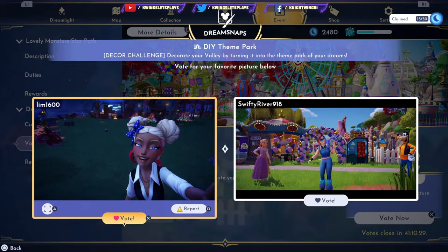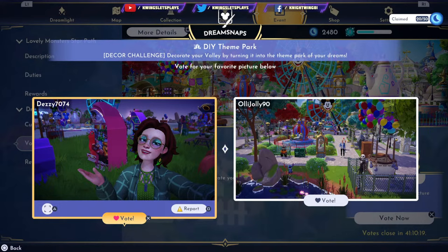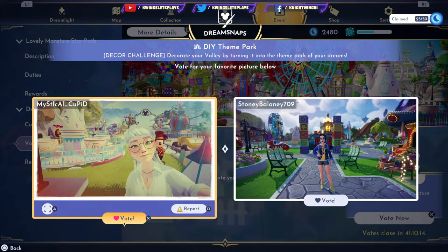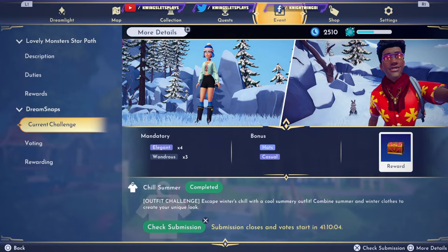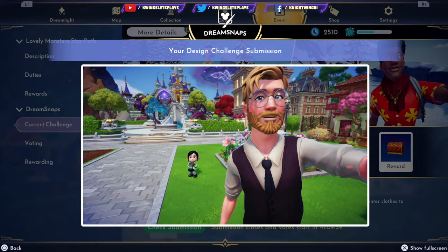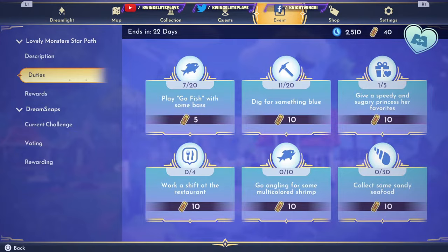I can kind of see that person better. This person made a whole picture of their town — that's kind of cool. All right, I think I'm done voting. So yeah, you can vote on the things. I don't know if they can show you the picture I submitted. Oh, that's my picture. It's really lame, but I put Luke in some elegant clothes. So that's the Dream Snap Challenge.